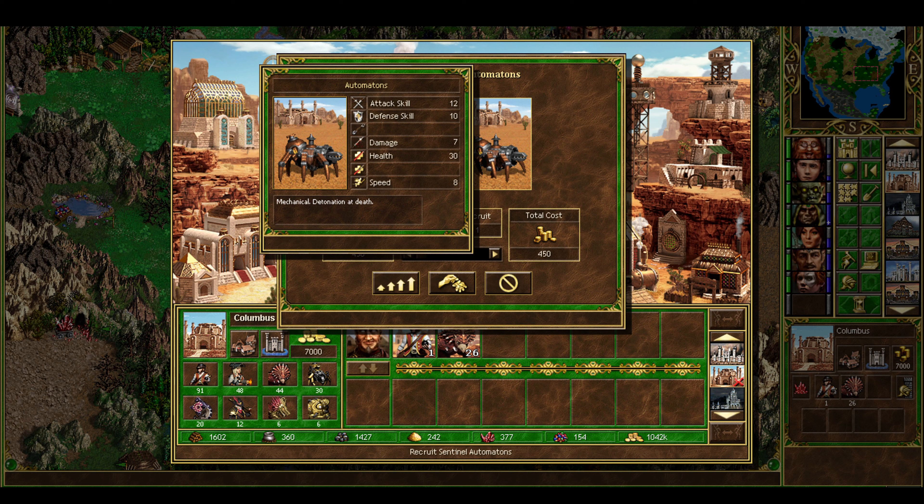Tier four brings a really interesting and quite powerful unit in my opinion. They're probably not on the level of vampire lords, which are an insane tier four, but they are above average. They are mechanical — so they can be repaired by engineers. They detonate at death, which is a kind of activated ability. When upgraded, they have no enemy retaliation. We all know how powerful no-retaliation is. Between the detonation, the no-retaliation, and the engineer synergy there's a lot of tactically interesting things you can do with these automatons. With a speed of nine, once you can recruit them they make for good scouts and can hit-and-run. A very powerful and characterful tier-four unit.